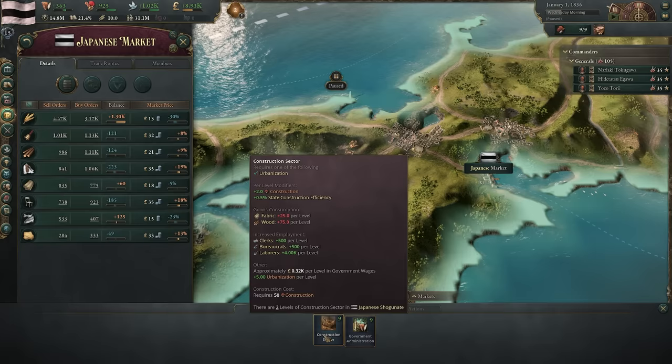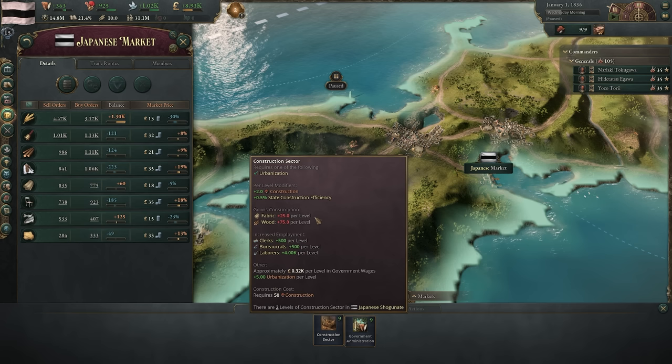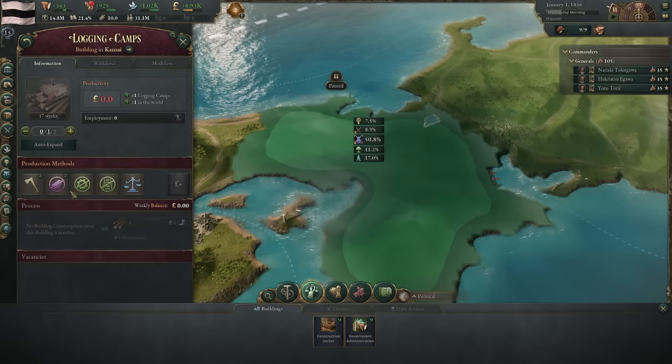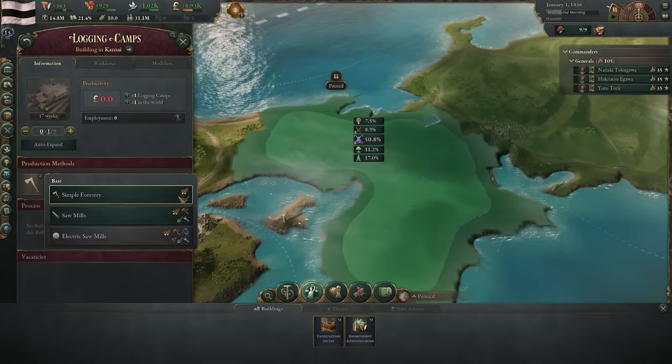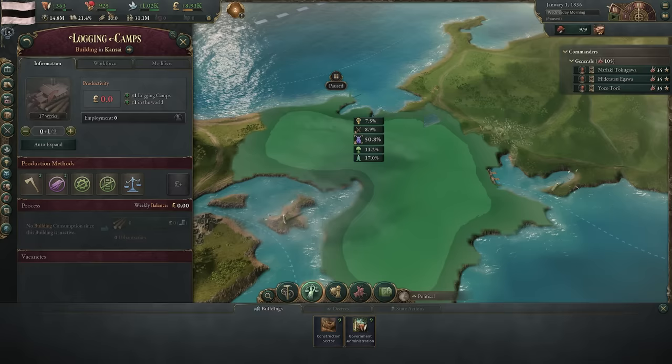The construction sector loops things together — I build a logging camp to produce wood, then spend that wood to build more things. All the population employed in construction and logging also go and buy goods from all the other areas of my market. To more efficiently produce wood I could have logging camps consume tools — they'd consume five tools but double their production rate. To get tools I'd have to build a tool factory, which uses iron and wood. The more complex the economic chain, the more times money exchanges hands, thus raising wages and quality of living.